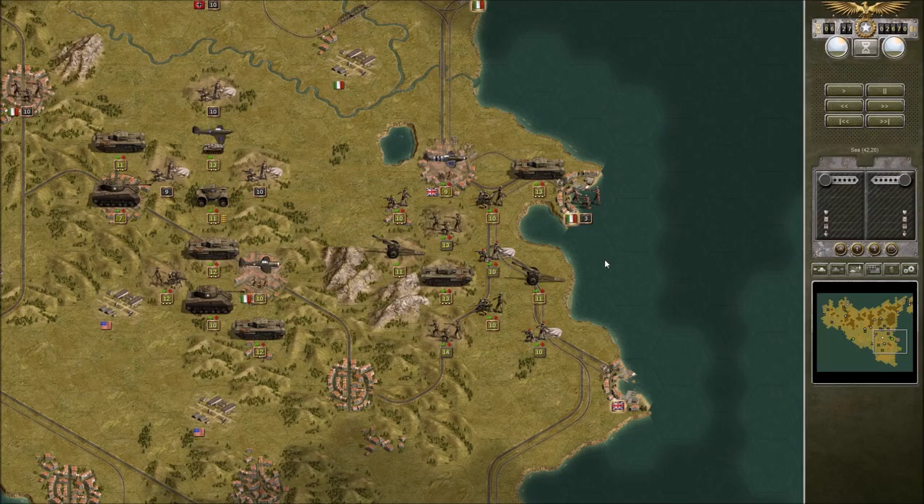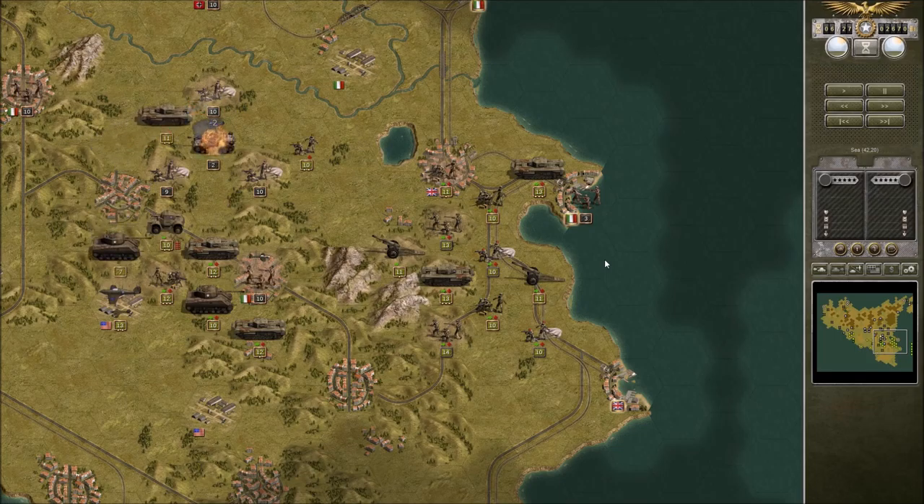The bottom portion of the map is not too bad. It's the top portion, when you get closer to Messina, that becomes rather difficult. That's cool — he can switch from artillery to tank power.